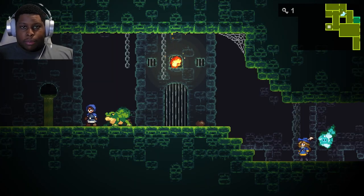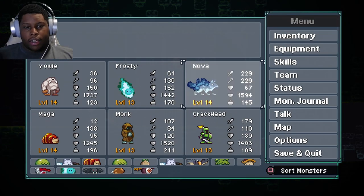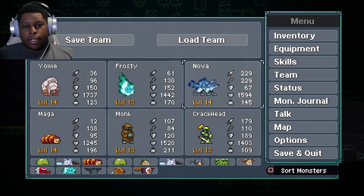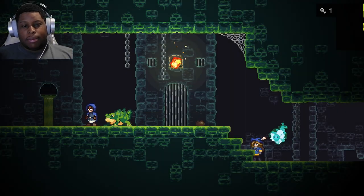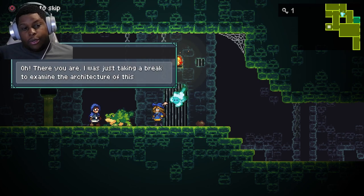What is up guys, we are back with some more Monster Sanctuary. We're here in the Stronghold Dungeon, and I did a little bit of grinding and changed up my first row of monsters to fight with. I think you're gonna like this layout — it's pretty much focused on buffing up Nova, the Spectral Wolf, and doing a lot of physical or magical damage.